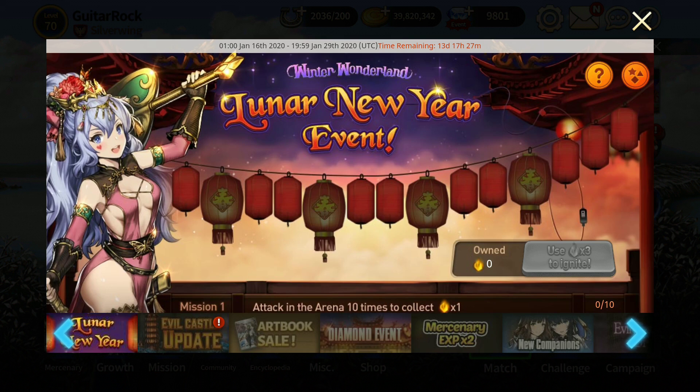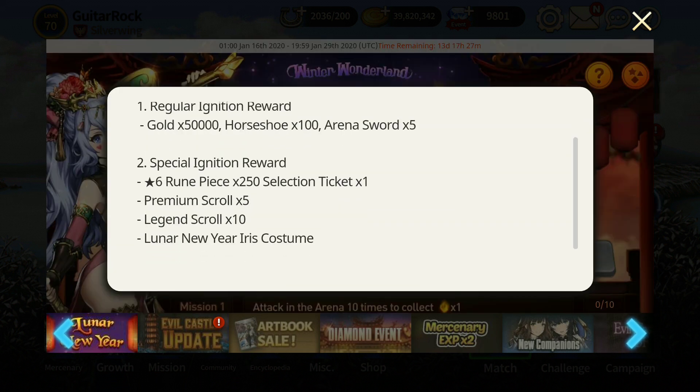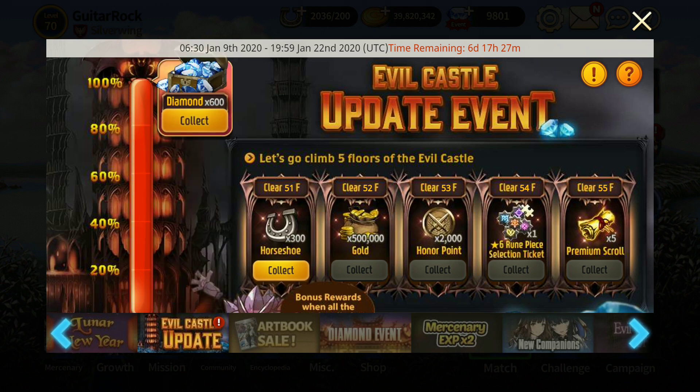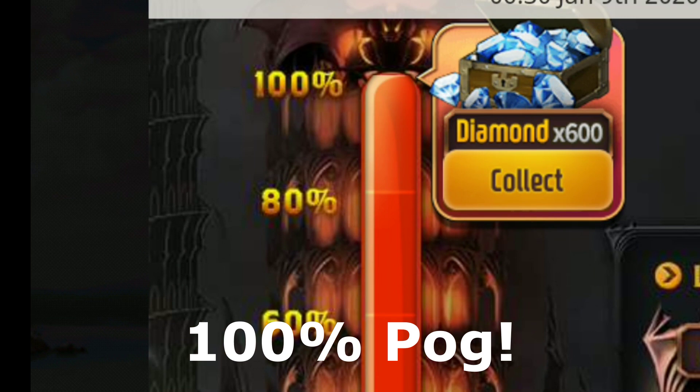New event right here. So apparently you can get costumes, or Irish costumes I think, alongside with some Legend Scrolls and things of that nature. But today we will be focusing on the evil castle. It's already been completed on my server, so I don't even have to participate at all.